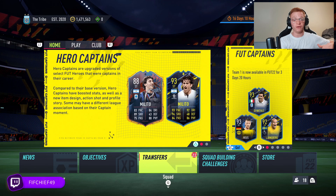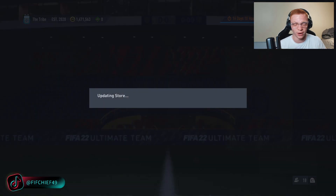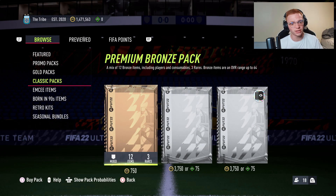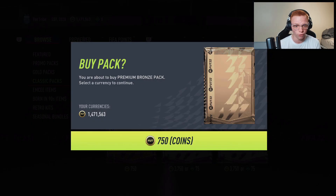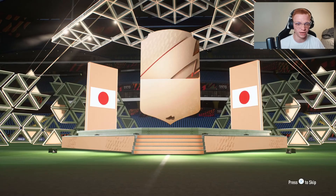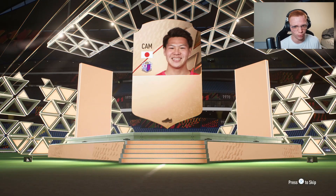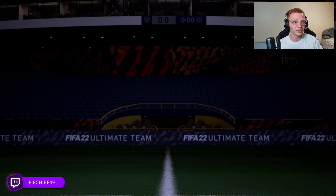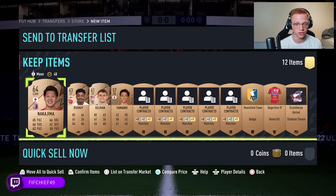We are going to be talking about the Bronze Pack Method. Basically, all it is is opening the 750-coin bronze packs over and over, selling everything in them, and it's going to get you unlimited coins. Why is it working right now? Because of the daily icon SBCs we've been getting — rare bronze cards are through the roof at the moment.